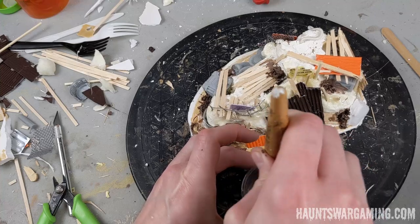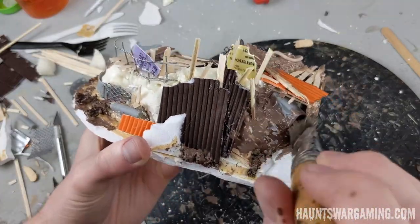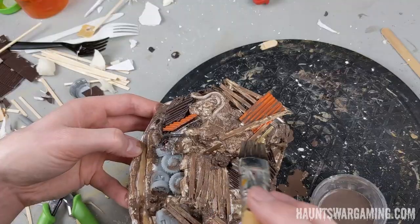Once the pieces were looking sufficiently trashy, I covered them with a watered-down mixture of Mod Podge and paint. This tied the pieces together a little bit and also helped to strengthen the corrugated paper.